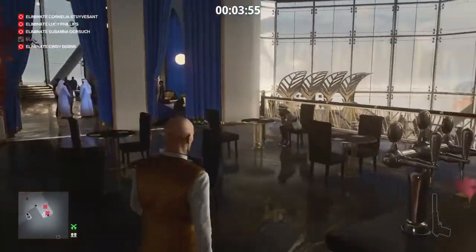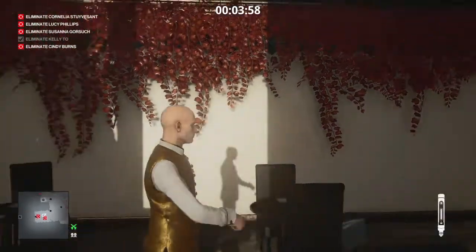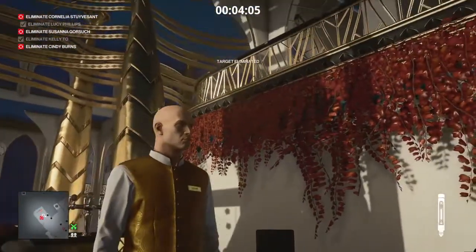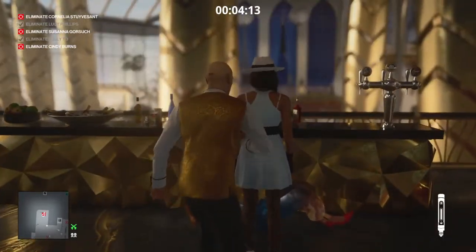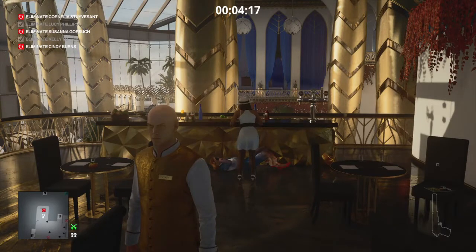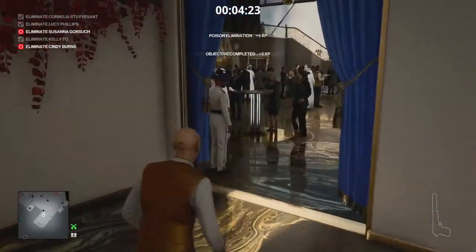Now, this is highly dependent on the other bartender — he must leave the area, and he is doing so just now. If he has not left, this will not work. Lucy has taken her drink, she has now dropped down dead, and Cornelia will come over to investigate. At that point, we can jab her with our lethal syringe, and she will follow suit with Lucy — dying out of sympathy. That is two more targets taken care of.